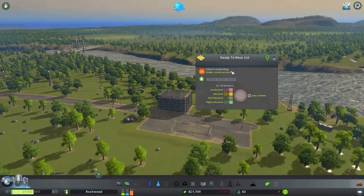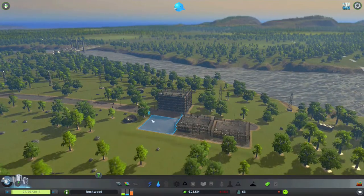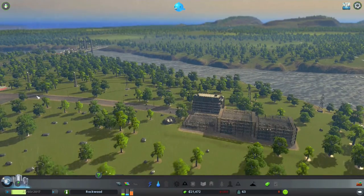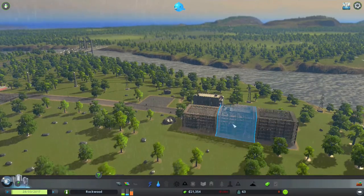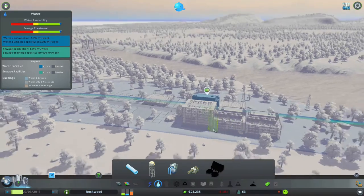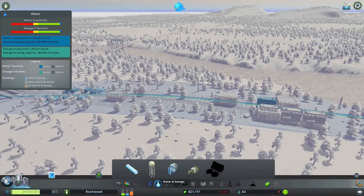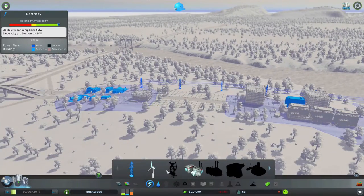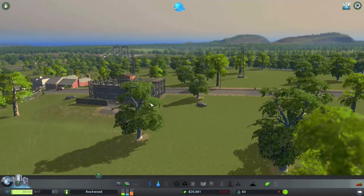These new zones are under construction. Because of the way I put these power lines and have the water and sewage laid out, all of this should have water, sewage, and power connected — and it looks like it has. That all works out very well.